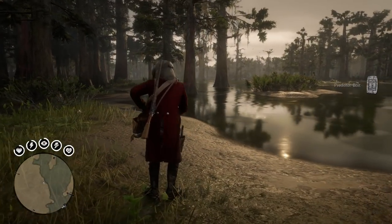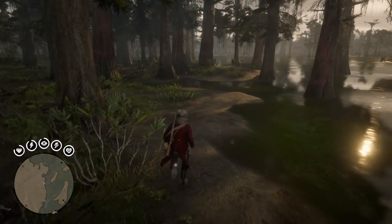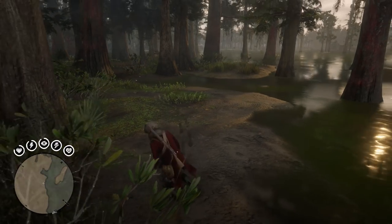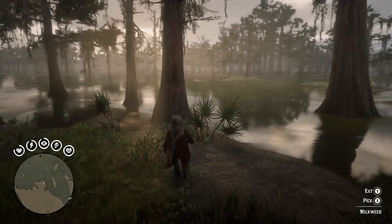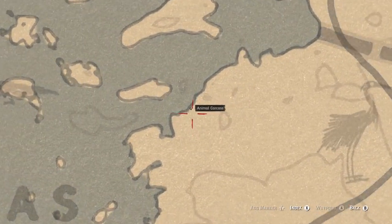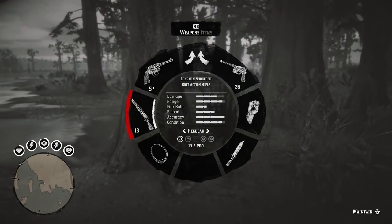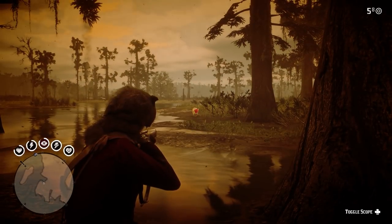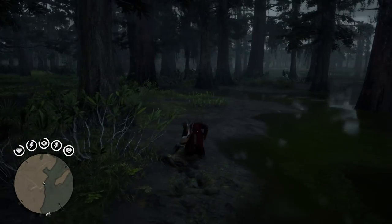Last but certainly not least, let's find that panther. In my experience, panthers are the rarest non-legendary animals in the game. I searched for well over an hour in areas where panthers are supposed to appear and had none pop up. I ended up setting down predator bait — three of them — right beside the water on the east coast of Lagras, just north of St. Denis. At long last, the elusive big cat finally showed its face. Proceed to blow its face off with a rifle using standard ammo to get that perfect panther pelt. But I'm warning you, this one might take a while to actually show up in your game.